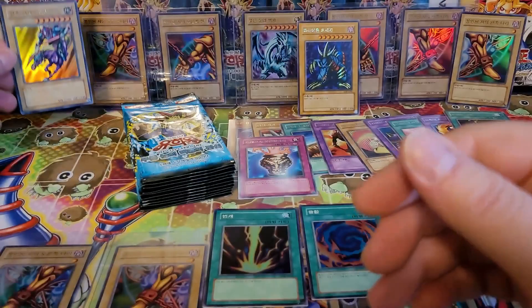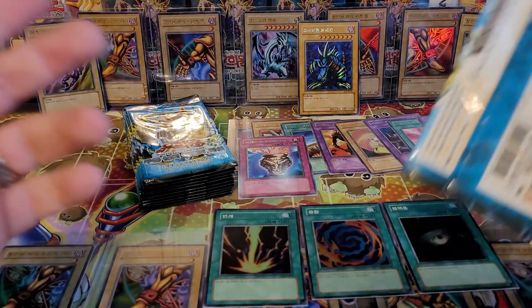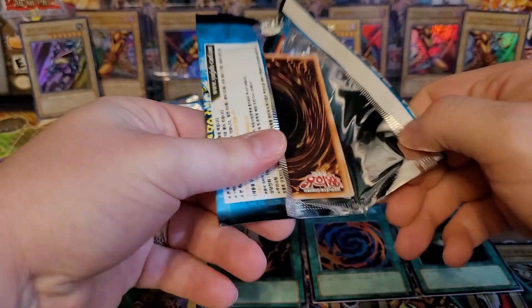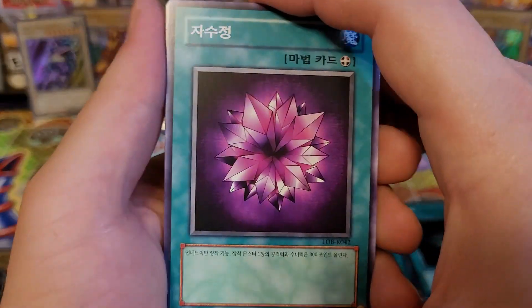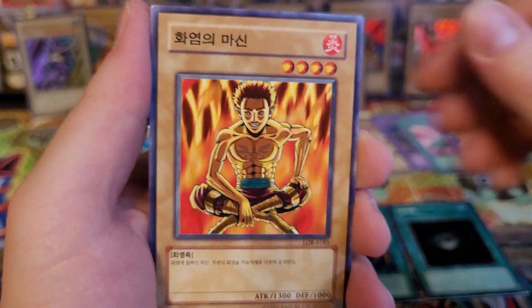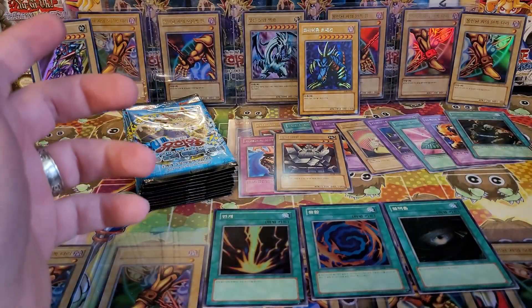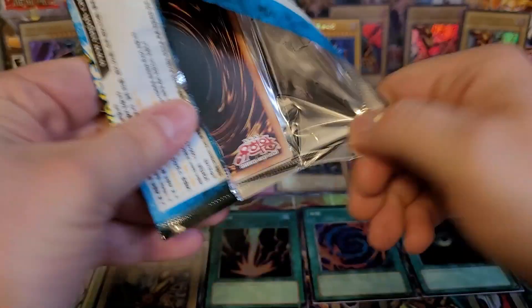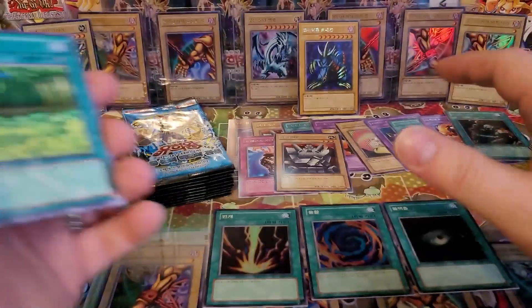If we got a Curse of Dragon, then apart from the Secret Rare, you'd actually have all the cards for Gaia the Dragon Champion. The Violet Crystal, Two-Mouth Dark Ruler, Fiery Aru, Basic Insect, and Giant Soldier of Stone. Two of them in this box! Man, I would have been so happy as a kid opening two of those in the same box.